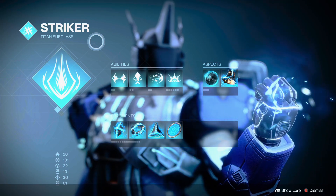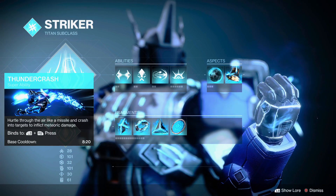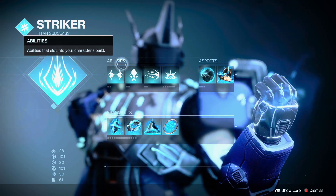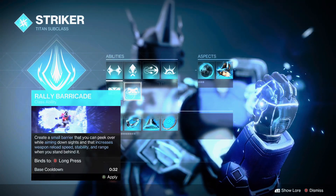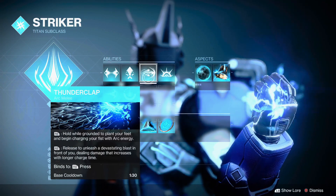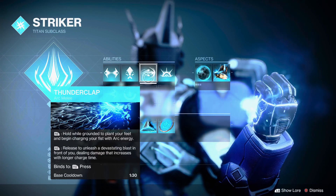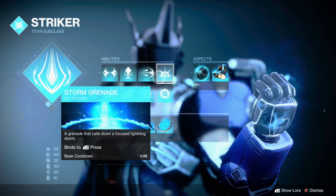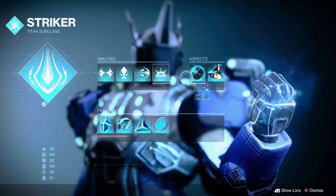Let's start off with the subclass screen itself and how you should have it set up. Thundercrash is the preferred super here — it's just better than Fist of Havoc as of right now. As for the class ability, I personally like Thruster, but you can use a Barricade if you want, it doesn't really matter. Thunderclap is my preferred melee; it doesn't really matter what you use here, I just like Thunderclap for the damage and the range. Storm Grenades are a must here — no other grenade comes close, don't even think about putting on another grenade, just use Storm Grenades.